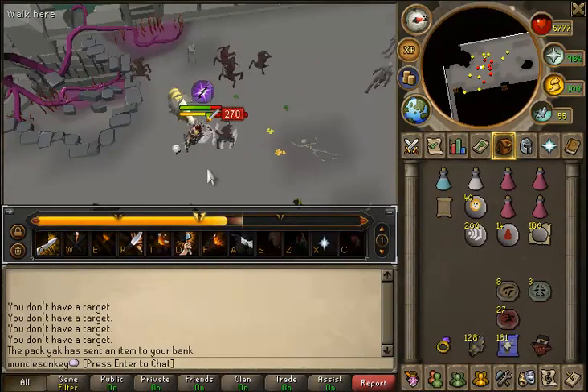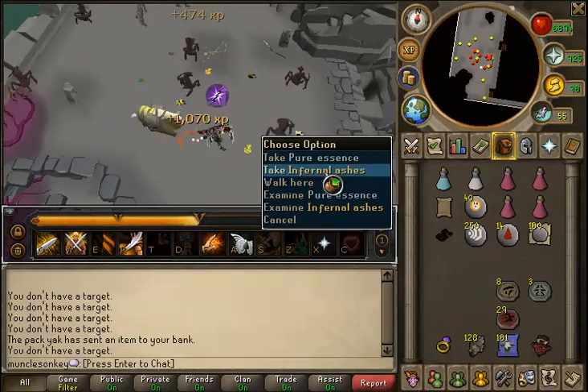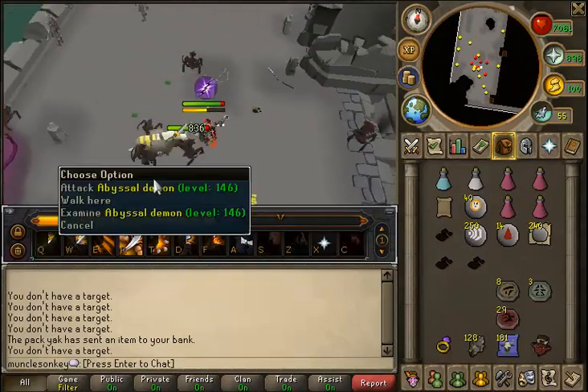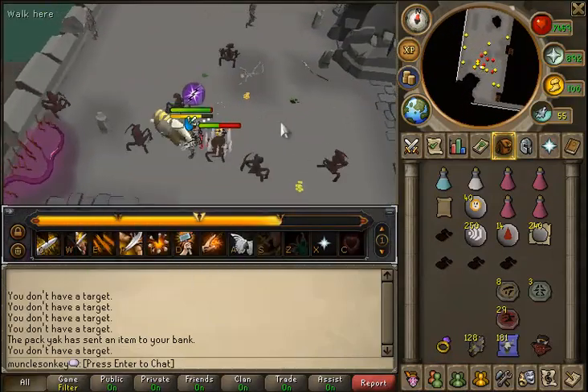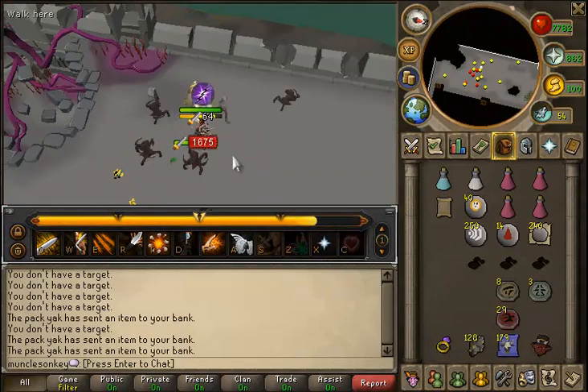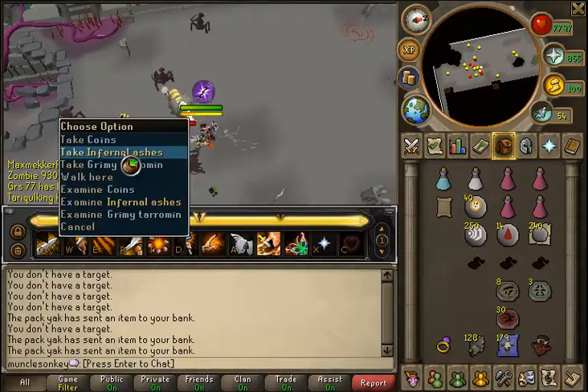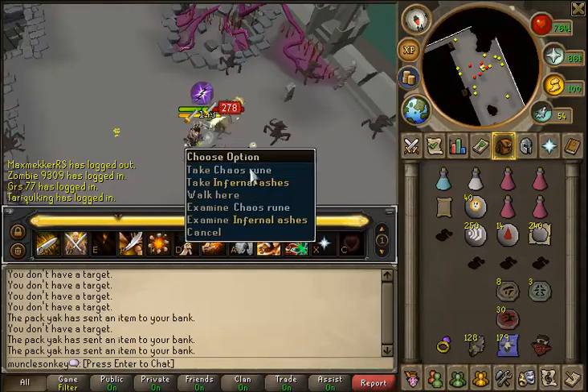You don't have to run around clicking on charms and wasting XP. I still end up running around anyway because I like to pick up the Infernal Ashes, but a lot of people that do Abyssal Demons don't pick up the Ashes. In that case it's going to be really nice, because you can just go from Abyssal Demon to Abyssal Demon — or whatever creature you're slaying. It works with any creature that drops charms; all you need is the Charming Imp in your inventory.